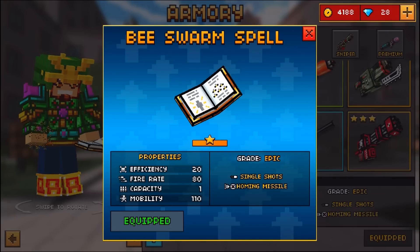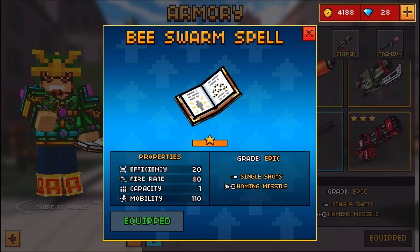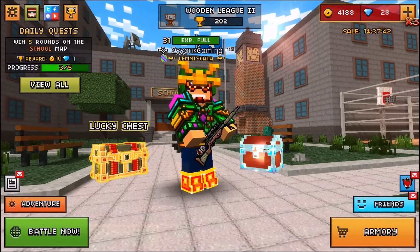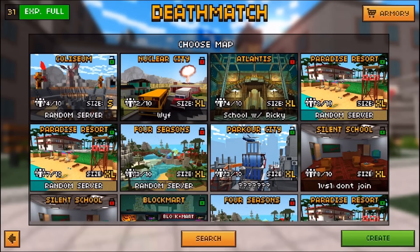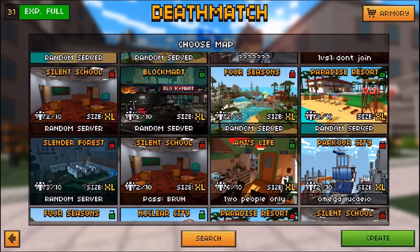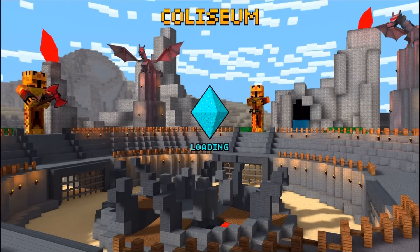It's a little bit more than average, and it does pretty well even up against max armored players. The thing that makes this weapon unique is not its firing rate, not its capacity of one, and not its 110 mobility. Do not be confused by that one capacity — that is the same with all spell weapons in Pixel Gun 3D. It basically means that you don't actually have to reload this weapon, so you go until you run out of ammo, which is actually a benefit.